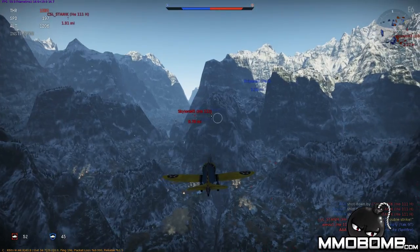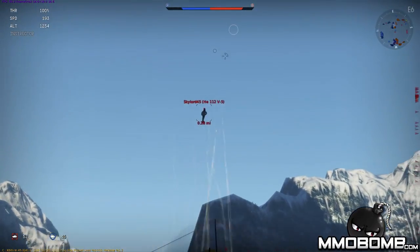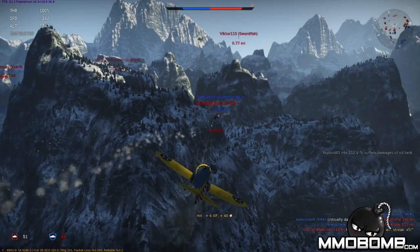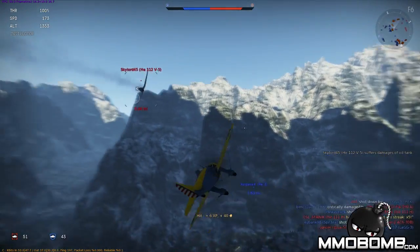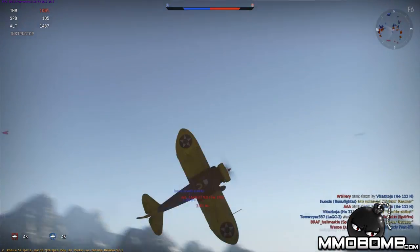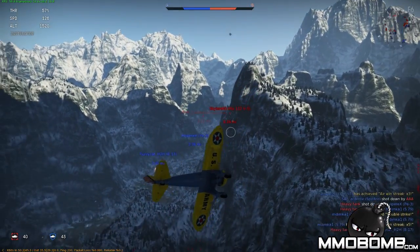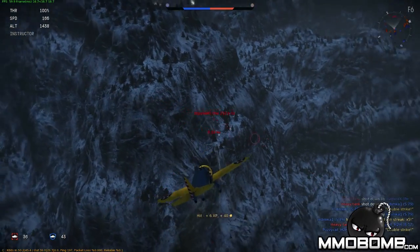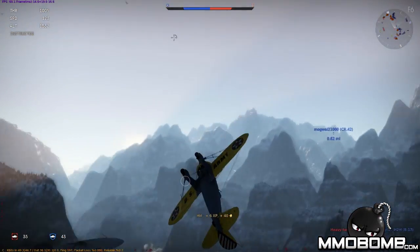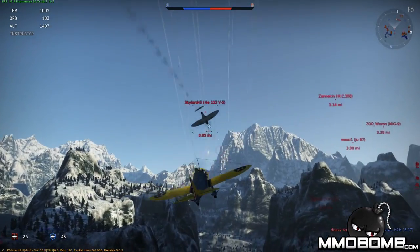Locking onto a target also shows a small reticle that lets me judge where I need to shoot to lead him. I'm getting hits on this guy — he's suffering damage to his oil tank. You do actually stall in this game, and if I come down to the ground fast enough I would end up blacking out, which is pretty cool. I have to watch out not to overheat my guns because then they need to reload. These are really intense aircraft fights.